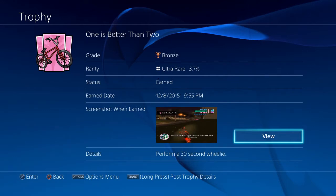The description for the trophy says that I need to perform a 30-second wheelie. It doesn't give any other parameters — it doesn't matter what bike I do it on, it doesn't matter where I do it, it doesn't matter how I do it. I just need to perform a 30-second wheelie.